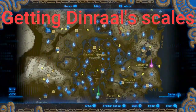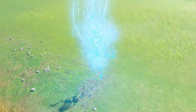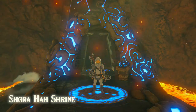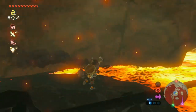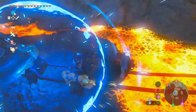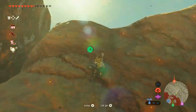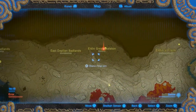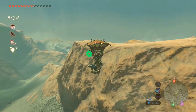So for Dinral, what you're going to want to do is go to this shrine right here. Once you reach here, just make sure that you have your Flamebreaker armor on so you don't burn to death. And then glide to where I have on the map by the Elden Great Skeleton. There will be a Lynel there, and if you haven't fought that, you might want to fight that so you're not interrupted when you're trying to collect your dragon parts.